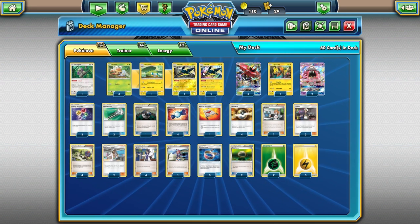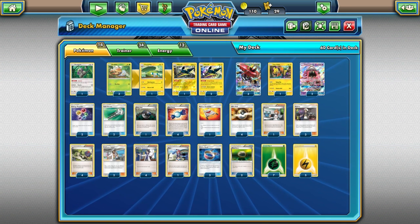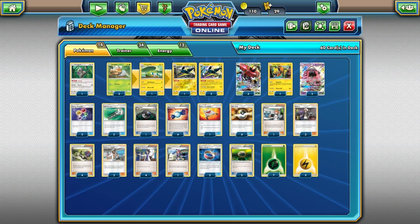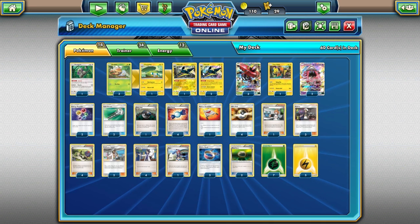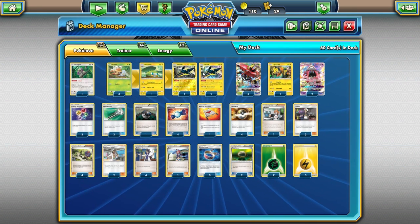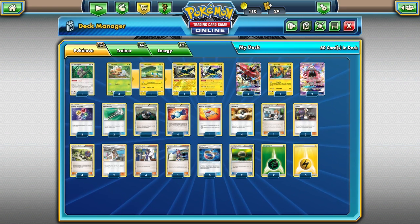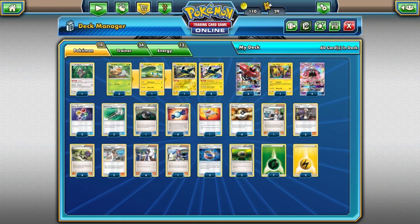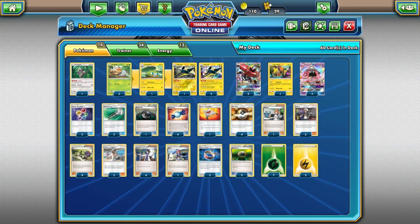Kukui is really critical against something like Gardevoir GX or any of these big heavy-hitting Stage 2 GXs — it makes the math perfect, especially if you can Wonder Tag with Topolele and already have the Choice Band. We're also playing a copy of Skyla, which is really good because we're playing a lot of vital item cards like Rare Candy and Heavy Ball and Choice Band. Searching them out quickly using Topolele ensures we get that turn-two Vika Vault.